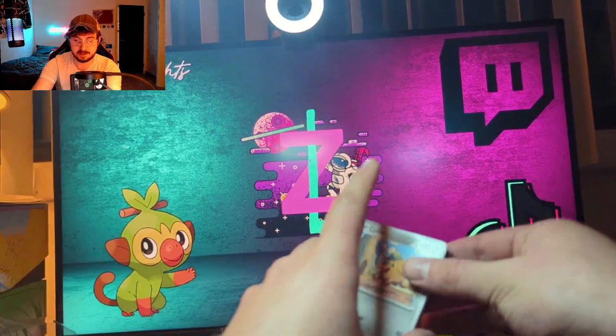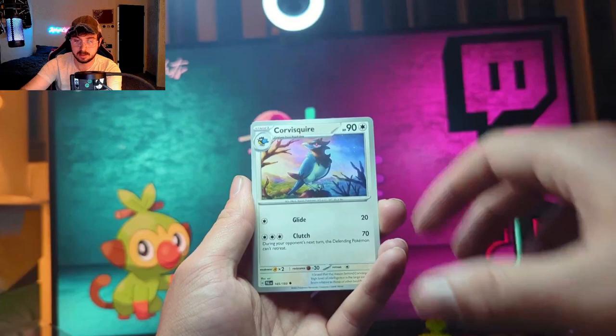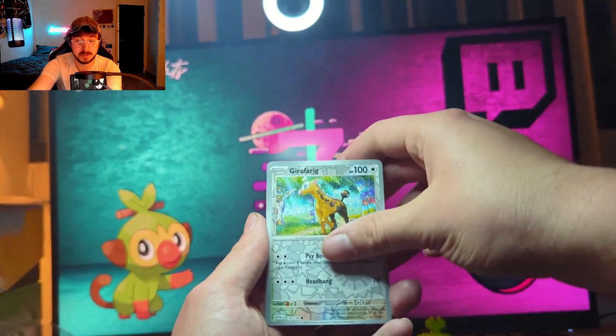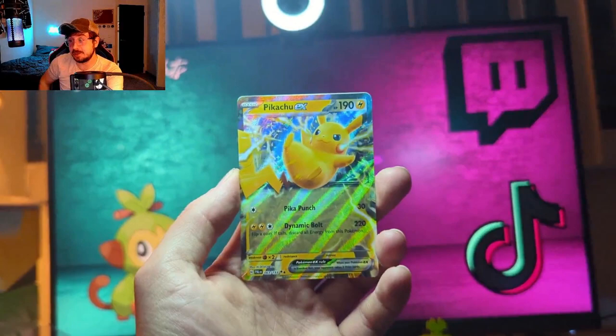I'm absolutely destroying this pack trying to get it open. Here we go — the last pack of today's video. We got Rookidee, Magnemite, Corvisquire, Jet Energy, a reverse Raichu, our like third reverse Girafarig of today, and the rare — can we please get a full art? It's a Pikachu — it's a hit!